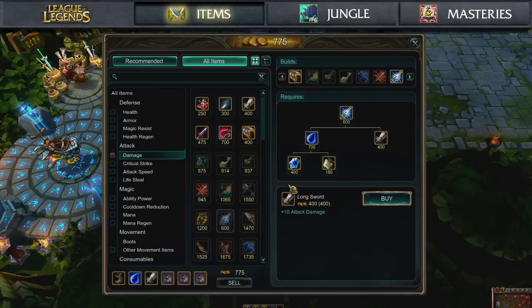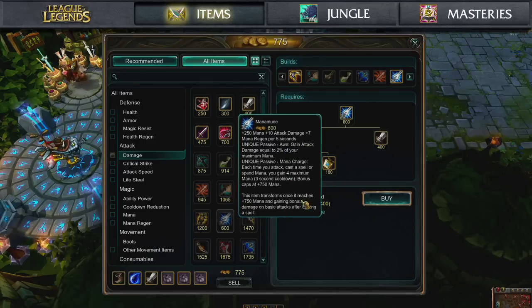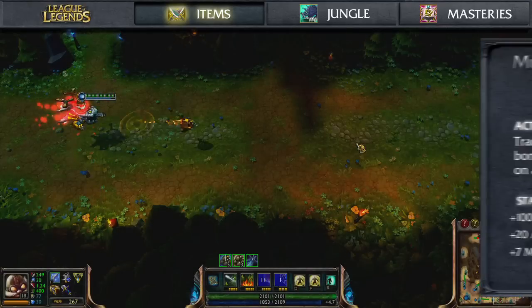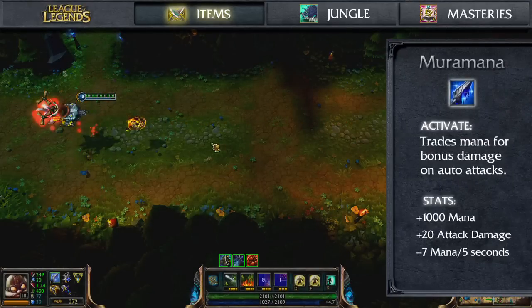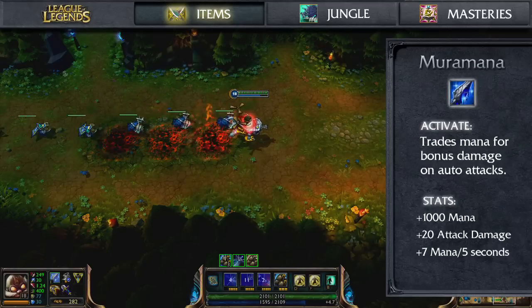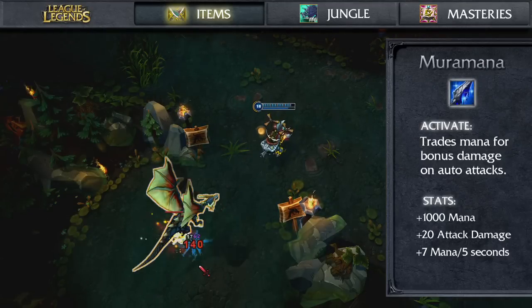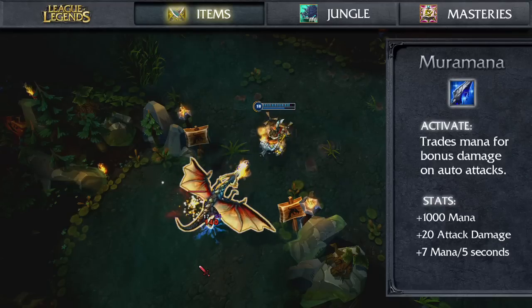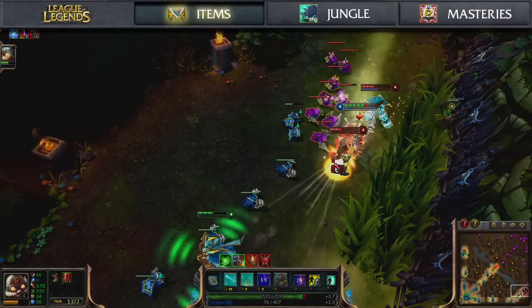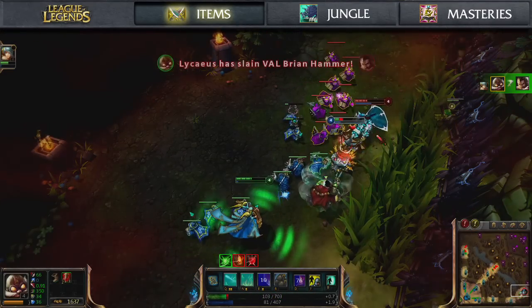One example of this on the new items is the new Manamune. It's very similar to what you know and love right now, but with a special caveat: if you max out the mana on it, it upgrades itself into the Muramana. That has a toggle where you dump mana on every auto attack and deal additional damage based on how much mana you have. Someone like Corki who likes to spam spells can build that item, spam away, and still do lots of damage. Think about the different combinations — build more mana for more damage, or combine it with other multipliers.